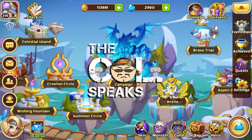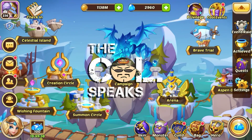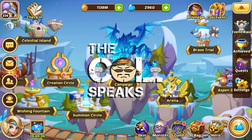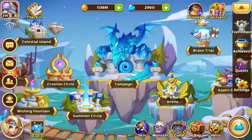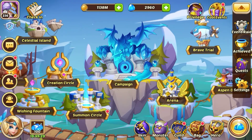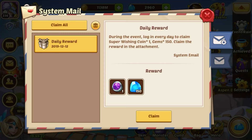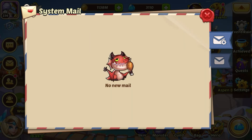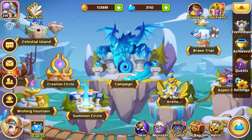Hello idlers, this is your channel speaking. Ladies and gents, we have new events as well as our new winter background, which is nice. Let's go to our mailbox and see what we have. During the event, log on to get a super wishing coin and 150 gems every day, which means it is the wishing fountain event.